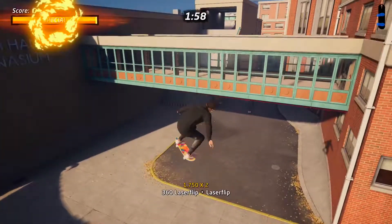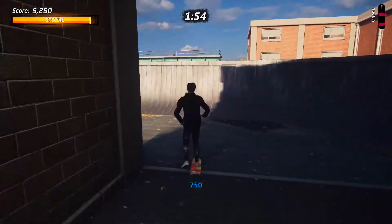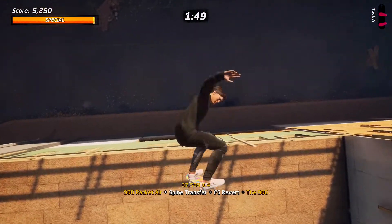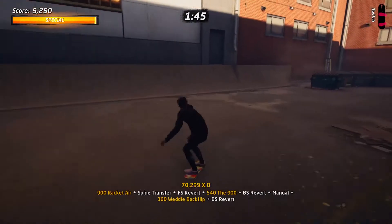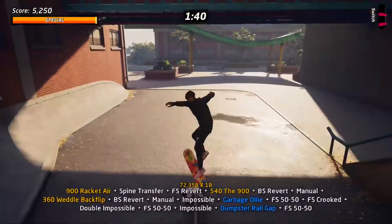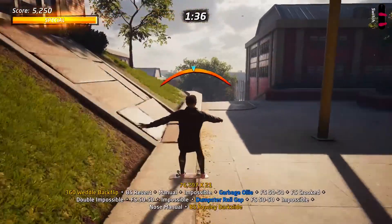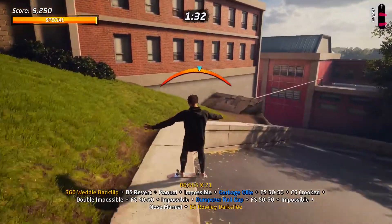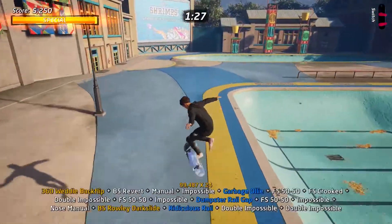School: get special by jumping off to the right and make sure you're in switch stance. Head up here and then we're going to do a special grab while spine transferring off the roof. Revert and then pull a 900 and add extra spin at the end. Revert again and pull another special trick for a third time. Get into a manual and head over to the right, jump onto these bins and then clear these railing gaps. Get into a manual and then stick to the left and then jump into a special grind along this wall.